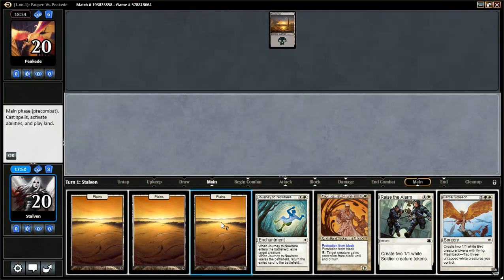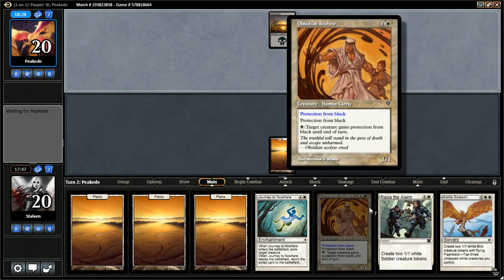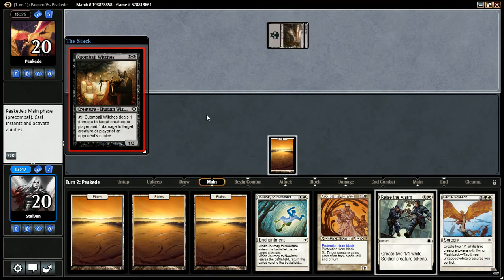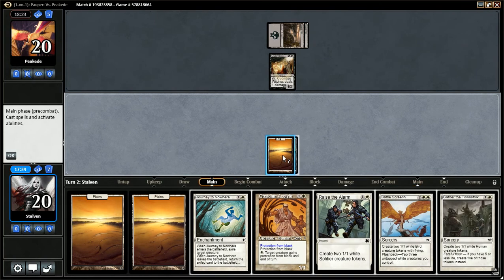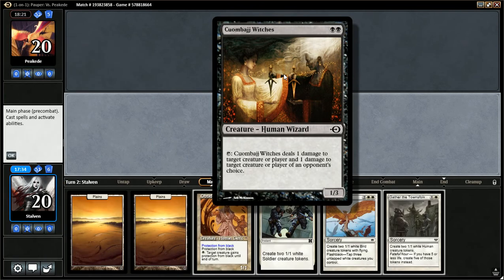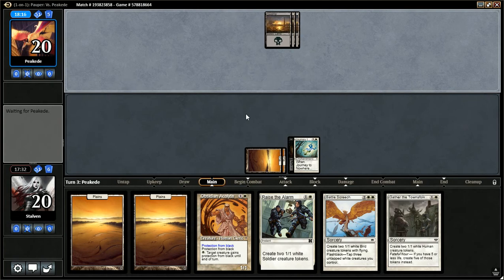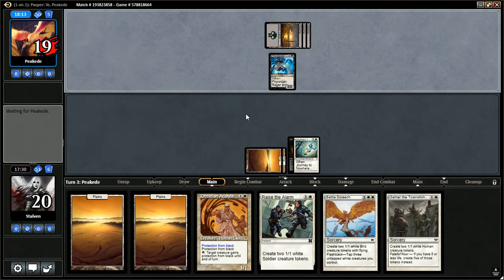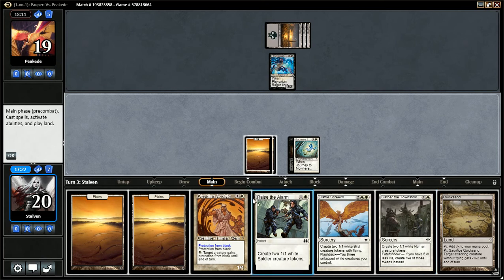Opponent plays a Swamp, passes a turn. Plains, and we pass a turn as well. What are we going to use our turn two on? Probably not Acolyte, only because he has Edict effects most likely. Coombolge Witches — okay, so our turn two is going to be Journey to Nowhere. Plains, Journey — get those Witches out of here. Though I have to say, I love the new art for these Witches — it's amazing. We'll pass the turn. Opponent plays Phyrexian Rager. We drew a Quicksand — that's pretty good. I don't have a three-mana spell, so I'm going to raise the alarm at his end step and hold up Quicksand. Seems fine.